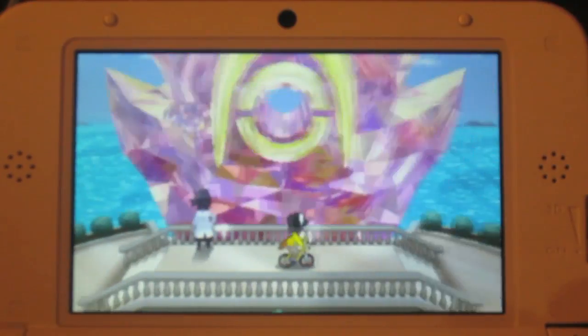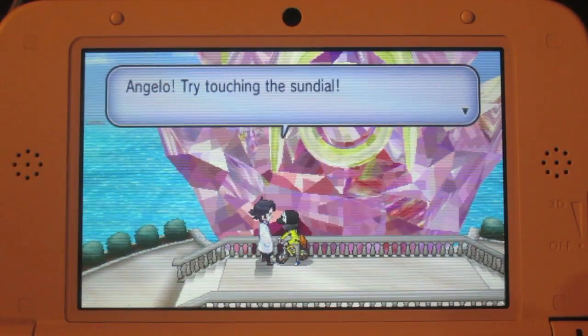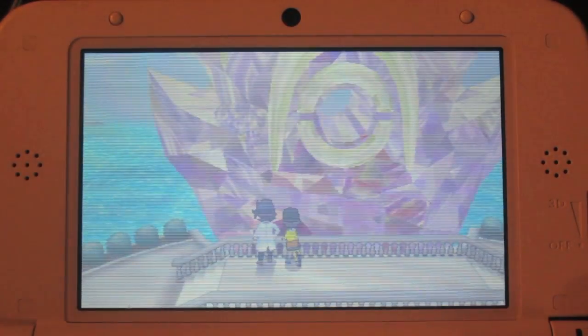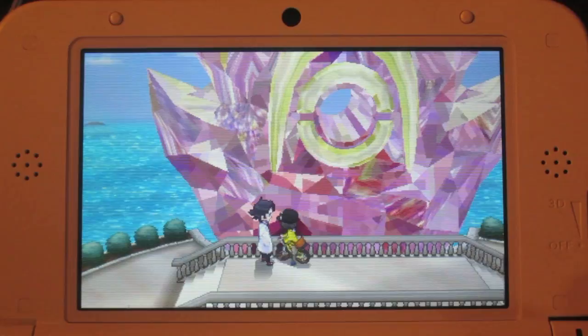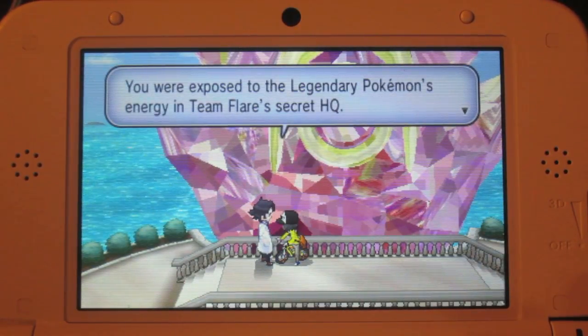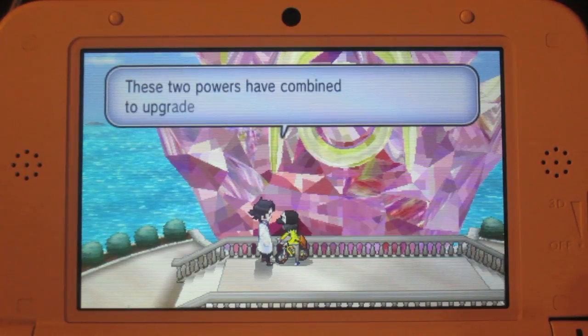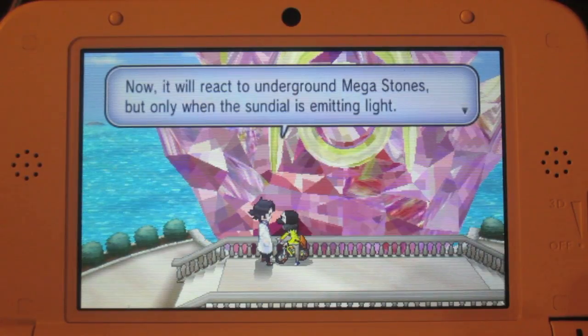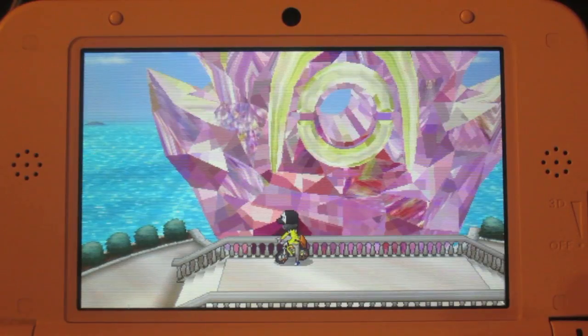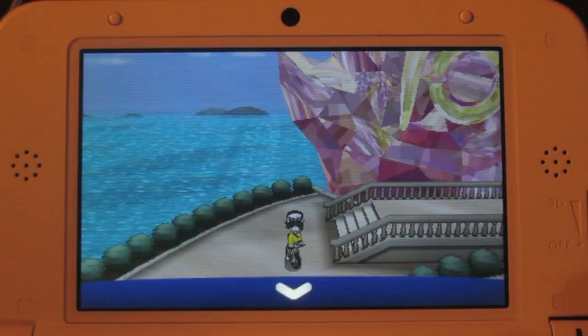There's Professor Sycamore. After he talks to us for a little bit, he asks us to touch the sundial. We just got our mega ring powered by that thing — and there we go, that is how we upgraded the mega ring.